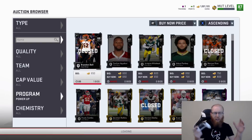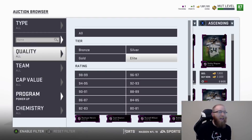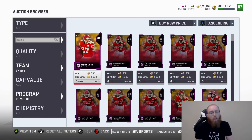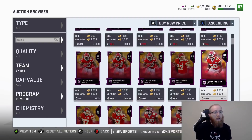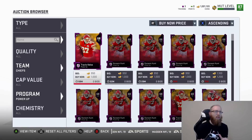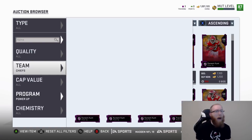First one, super easy. I don't think I mentioned this in the last video, but power-ups. If you want to snipe power-ups, really the only way I see it is by specific teams, namely the Chiefs or maybe the Steelers because they have Antonio Brown. It may depend if they drop new cards - like they added Justin Houston, which goes for a couple thousand. So maybe you'll see some up for a thousand or under. If you're at a really low coin stack, power-ups are pretty good.